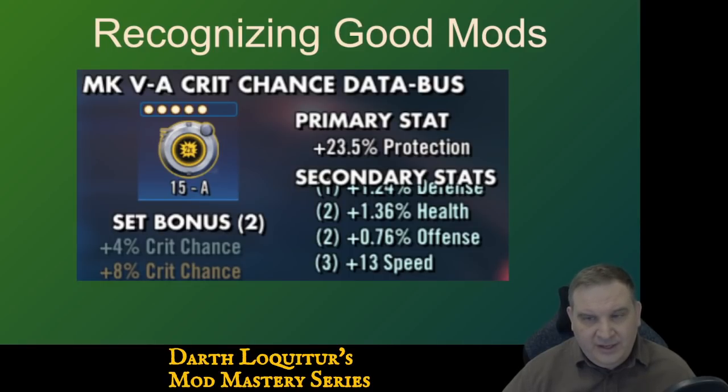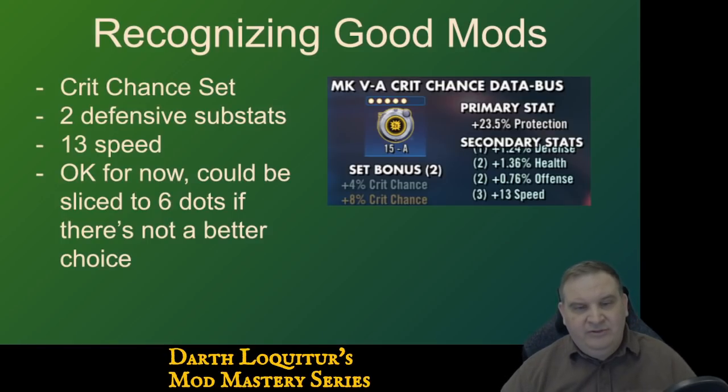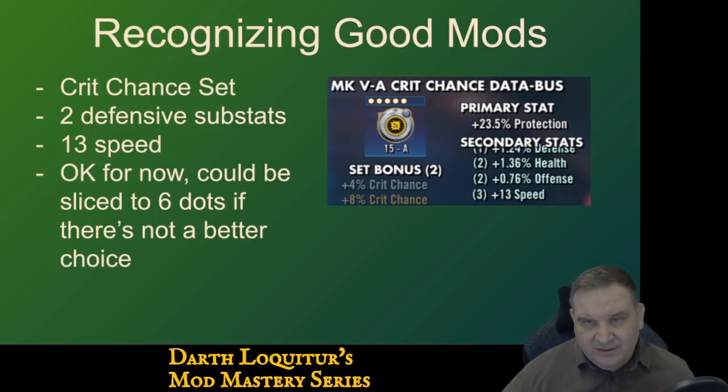Here's the next one. It's a crit chance set with two defensive substats on it. It has 13 speed, but this is at gold already, so it doesn't have a chance to develop more speed beyond this until we six-dot it. Should we six-dot this mod? It's okay for now — we can definitely put it on a character. It's a crit chance set, does have offense, and has pretty good speed. But if we're looking to slice, this mod may or may not be picked for slicing because we may have other mods with higher potential stats that point more in the direction we want. This could be a six-dot mod if it's the best potential mod we have for slicing — so I wouldn't say automatically just slice it. When it's your best mod for slicing, then you can work on it.